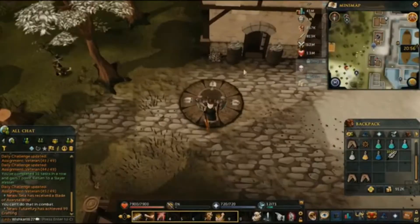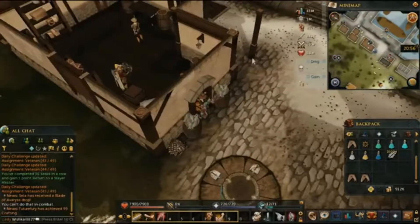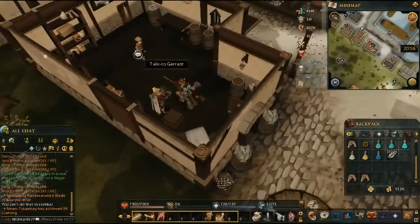To this store right here, there will be a guy who sells lots of fishing stuff. Feathers aren't just used for fishing — they're also for fletching, which is what we will be selling them for.